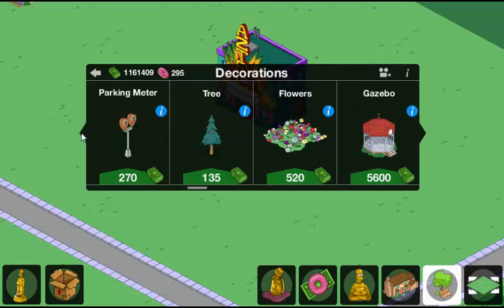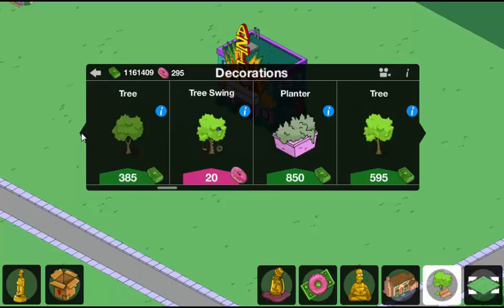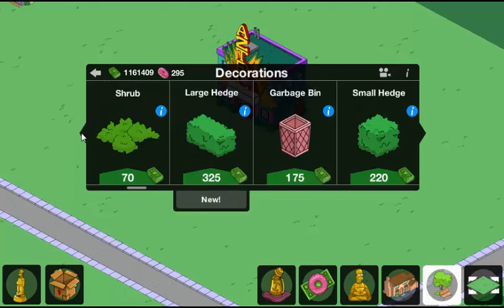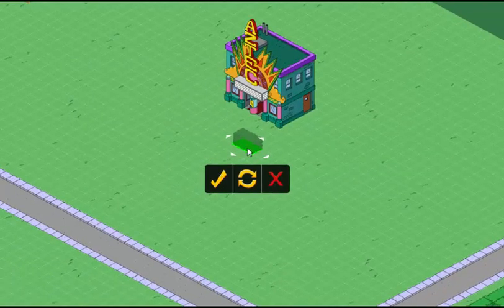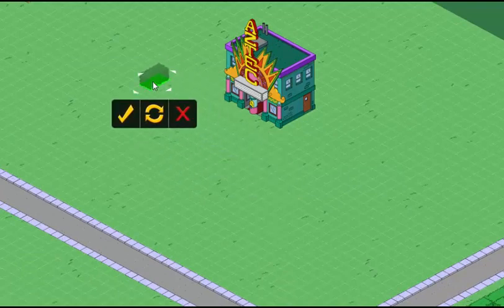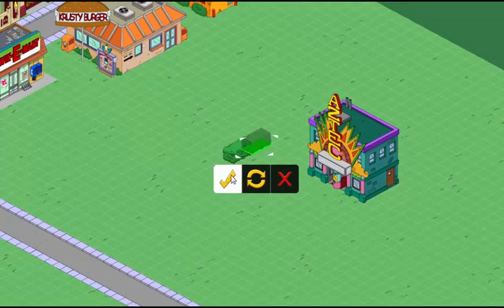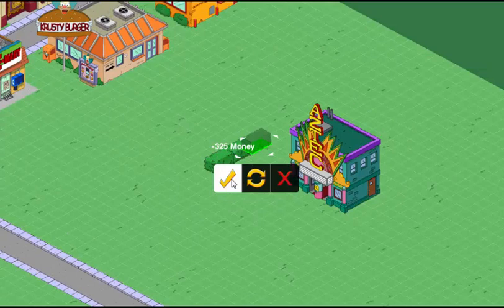Let's get started as soon as I find these hedges in the menu. Here they are. I'm going to make a rectangle. I think here's a good place to start, and I'm going to go the whole way around.